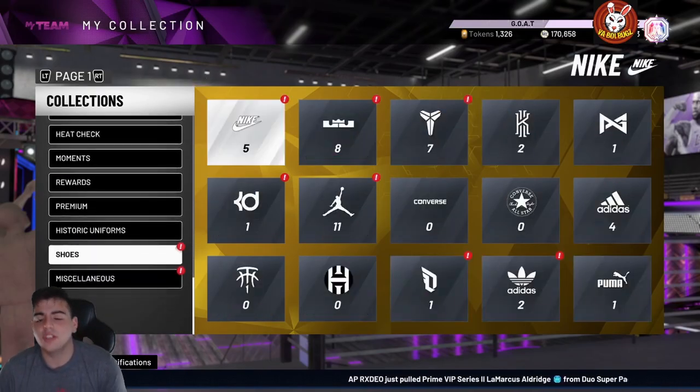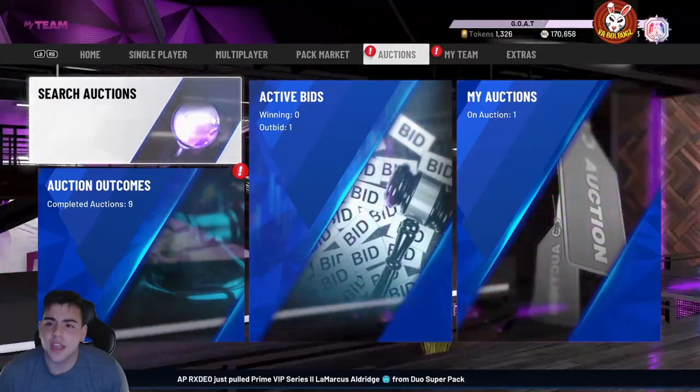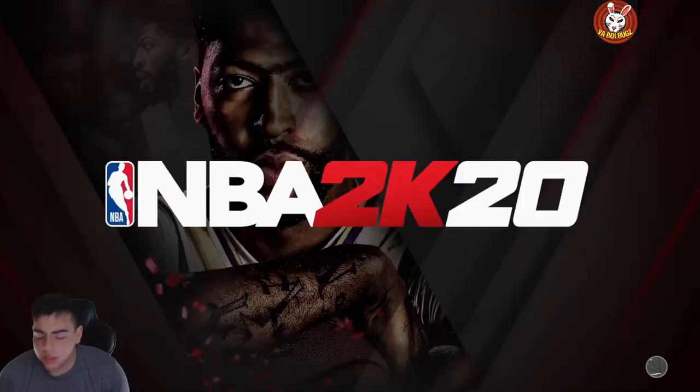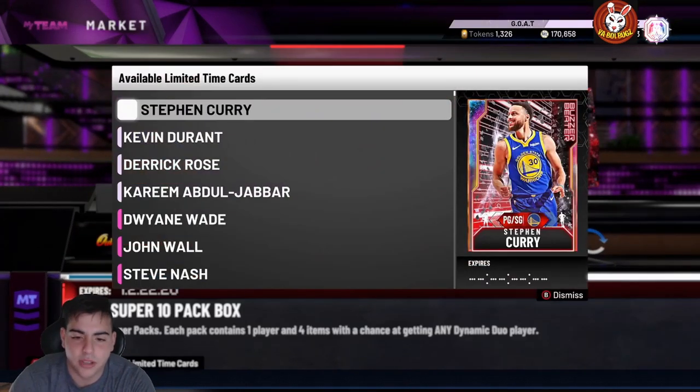Drop the sub, it would be greatly appreciated. We're on the road to 12k, we're at about 11.5k. Supposedly if you did pop those dynamic duo packs, you're getting rewarded back. Two new free Galaxy Opals — Hershey Hawkins and Artis Gilmore. Don't pop those duo packs, they're trash, they updated them and they're atrocious.